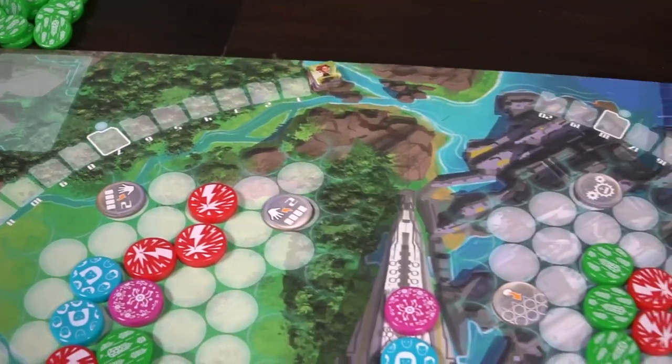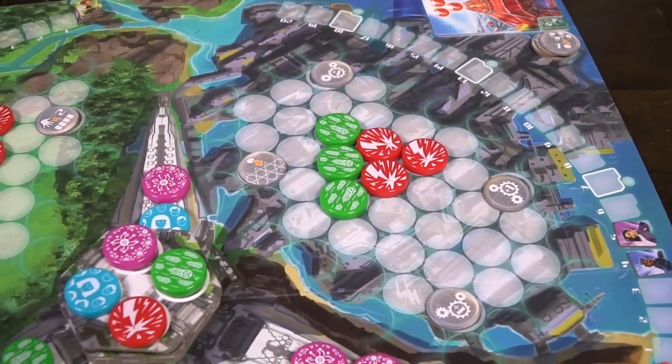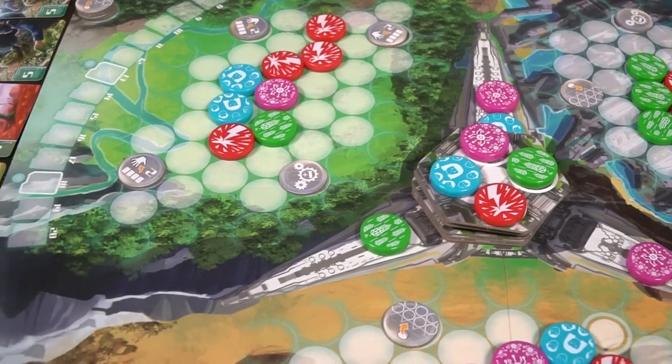In the game Neotopia, you are playing on a board, utilizing these discs to make combinations in order to score these cards. When you score, you'll score the different areas associated with where you have played your discs in the appropriate formation. At the end of the game, which is after all of the factories have been completed, you'll score for each of your different areas and triple your smallest area. Whoever has the most points is the winner.